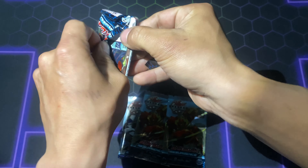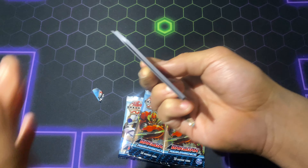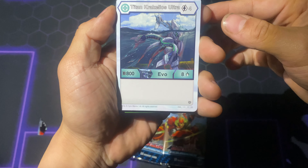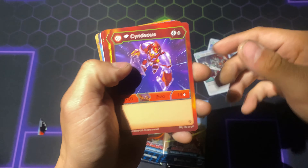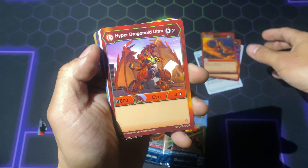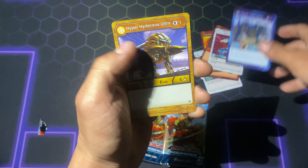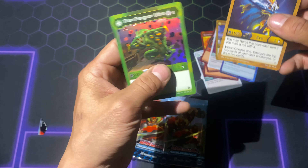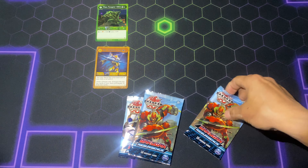First pack is up. Let's see — Titan Craquelios Ultra, Titan Metanoid Diamond, Cindy, a Quickfire, Hyper Dragonoid, Holy Flames, Hyper Trucks, Hyper Hydros Ultra, a Titan Craquelios, and our hex is gonna be Titan Fangzor. Cool. Here's the next pack.